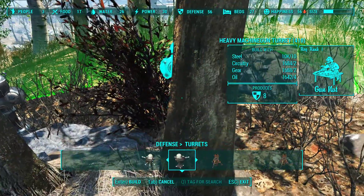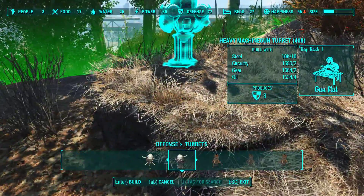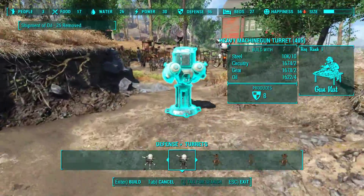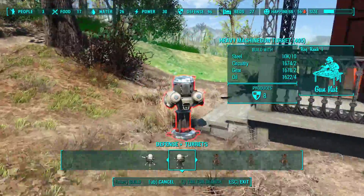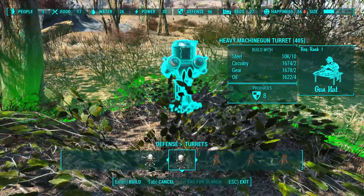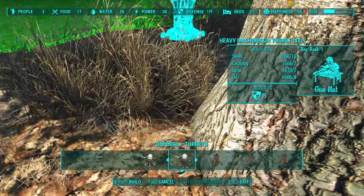This is the other spawn point — they come up over this ridge. Being the kind and thoughtful guy I am, I like to take them under fire as quickly as possible. The third spawn point — there are three for every settlement. I normally see them coming right from this direction, so let's put a few machine gun turrets up here.